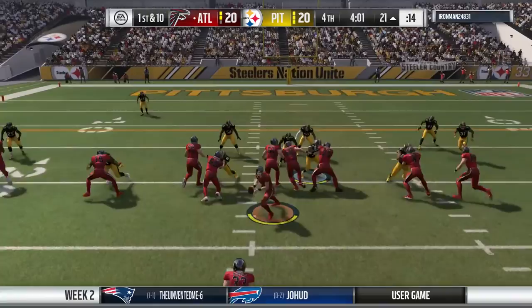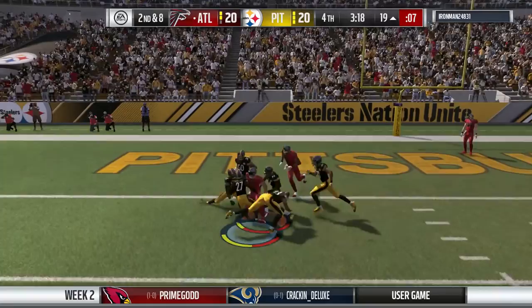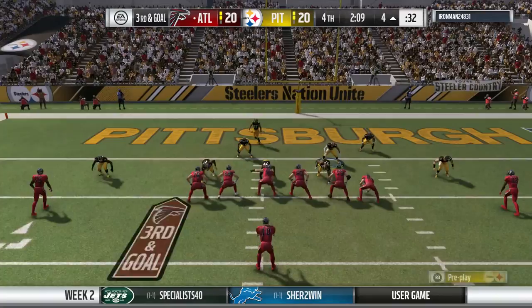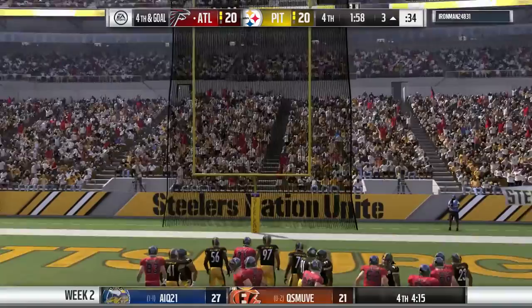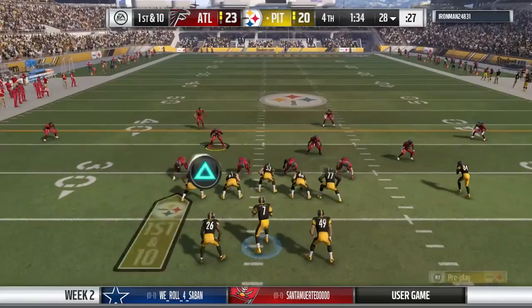That was a bad throw by me - didn't get enough air under it. You have to remember to use the high point passing. Don't just throw a bullet or loft it out there - use the mechanics to avoid interceptions when guys are in your path. We come up with some solid defense though, getting him in a third and goal. My man makes the tackle and we get him into a field goal situation. He goes up 23-20. Then we run the screen play and Le'Veon Bell muscles his way to the first down.